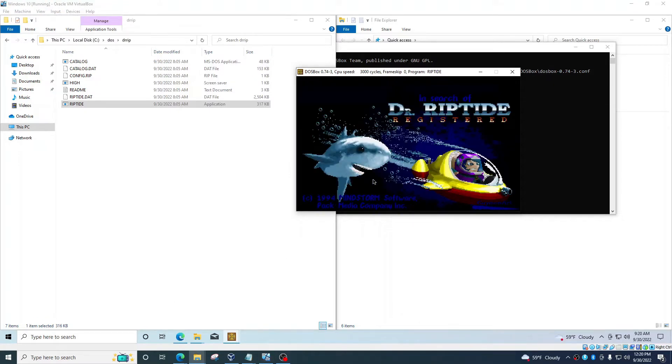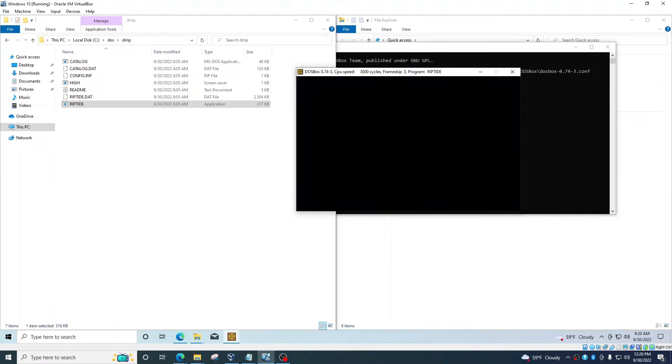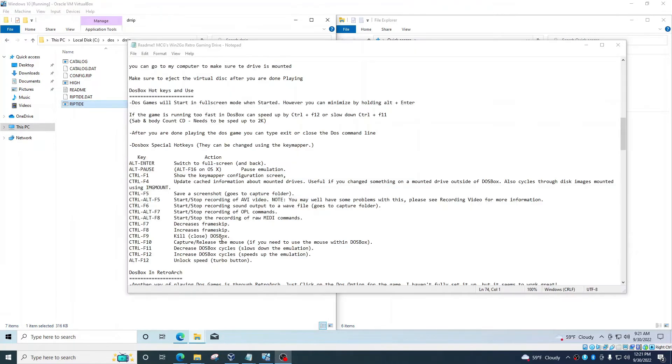You're basically running Dr. Riptide — there we go, some music! It starts the game pretty easily. I'm playing. Now let's look at the hotkeys: the most important ones are Ctrl+F9 to close DOSBox, and Ctrl+F10 to release the mouse — because DOSBox is an emulator that will capture your mouse so you can play the game. Once you want to release your mouse, hit Ctrl+F10. Alt+Enter switches to full screen and back. Those are the main ones you'll need.